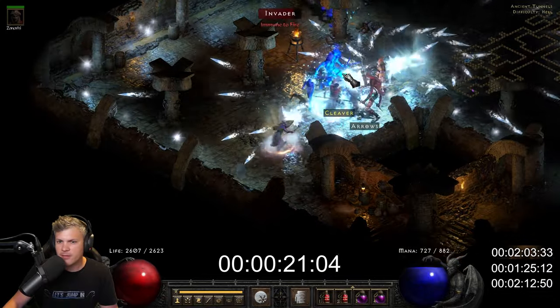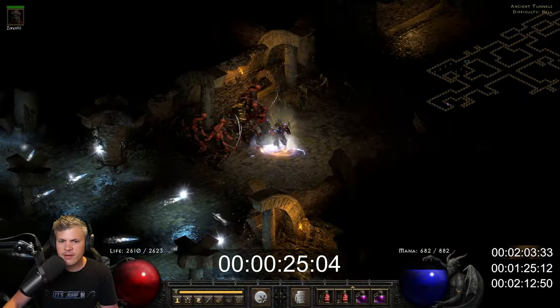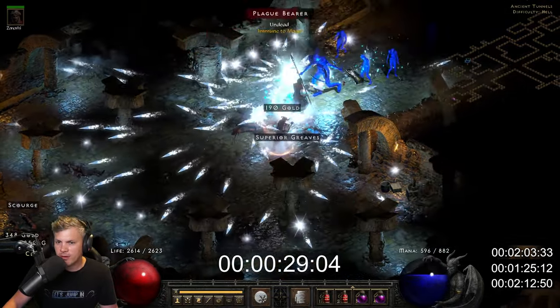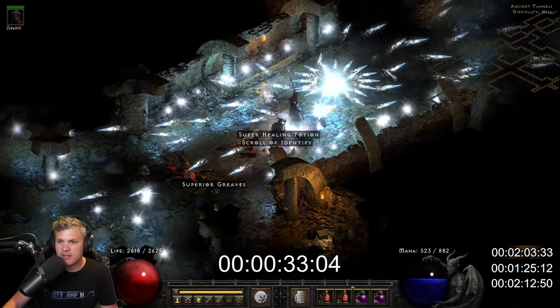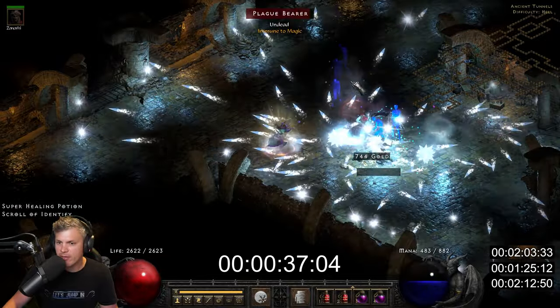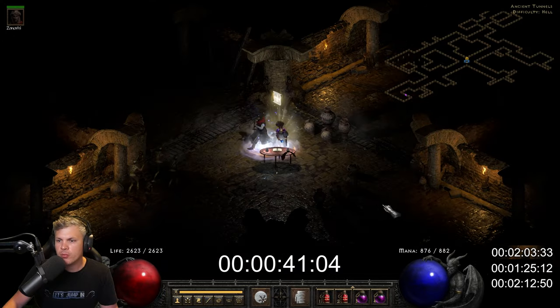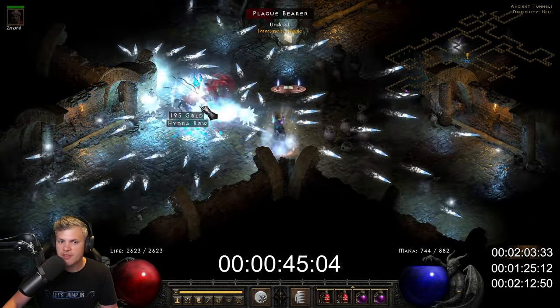It doesn't seem overpowered to me at all. Now this isn't a Death's Fathom test, but I want to point out that full Tal Rasha's set gives me plus 15% cold damage, so I'm obviously leaving some damage on the table compared to a Fathom, maybe a plus-15 damage Ormus' Robes — even though Ormus doesn't spawn Frozen Orb — and obviously Nightwings.